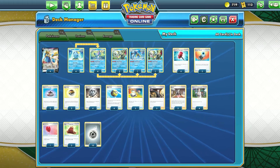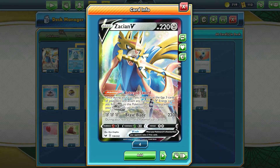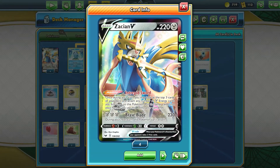We have 4 copies of Zacian V - 220 HP Metal type Pokemon. People are very familiar with this card; it's been out since Sword and Shield was released and it's stayed strong. Ability Intrepid Sword lets you attach some energy, draw some cards, and end your turn. This deck is very unique in that it only has 4 attackers: your 4 Zacian V. The Inteleon Evolution line takes so much space that you're going to only have 4 Zacian V. Zacian V can stand alone very well and does a lot of damage all on its own.